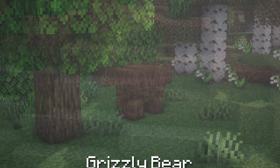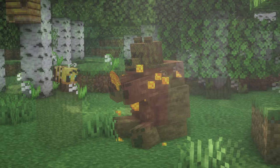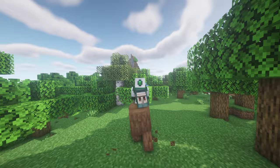Grizzly Bear. These are big defensive furry animals that roam in forests with their cubs and love to eat honey. They will only attack if either them or their babies are closely approached or if the player attacks them. Grizzly Bears will tear through bee nests or beehives filled with honey to obtain the honeycombs inside. Grizzly Bears that have eaten honey become neutral towards the player. Tamed Grizzly Bears can be ridden by the player, and any mobs that try to attack the player will fail because of the Grizzly Bear's height.